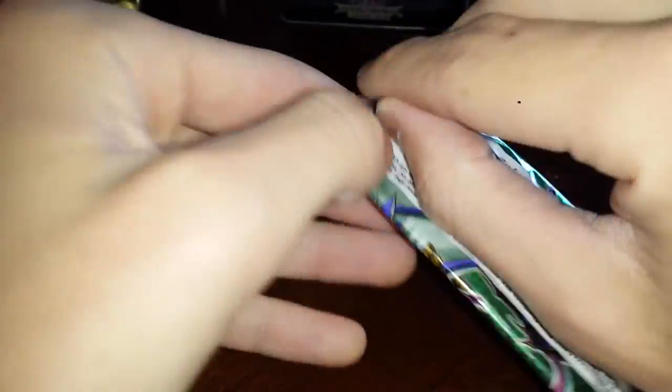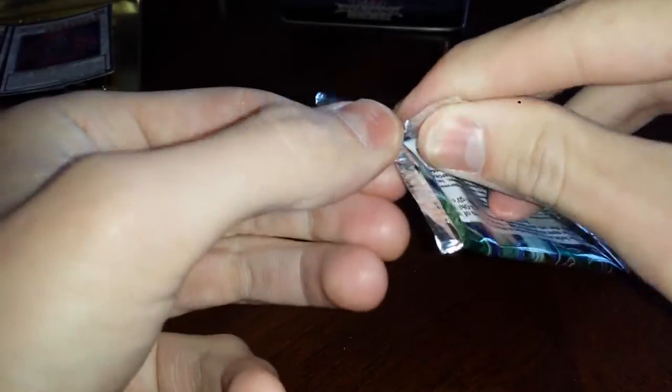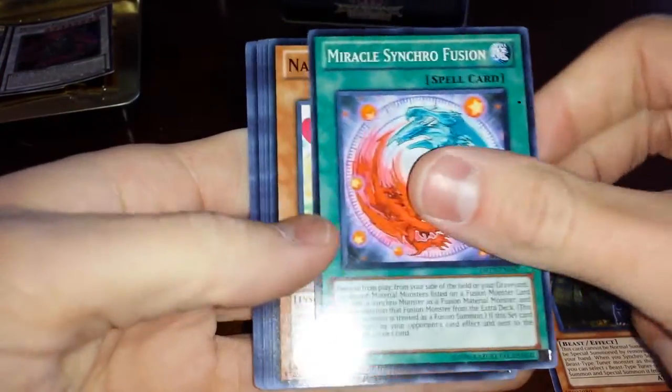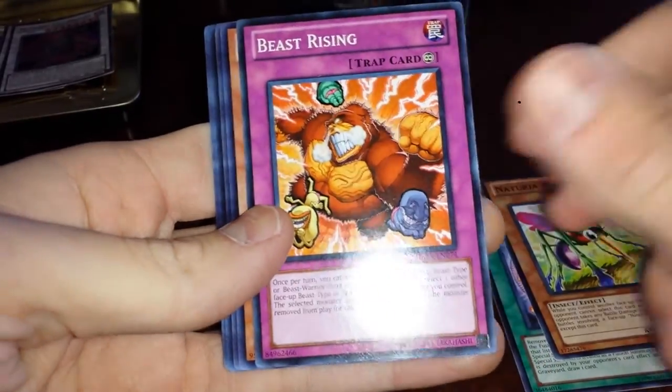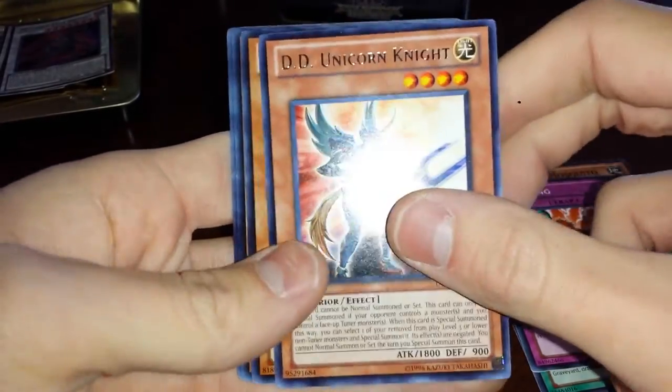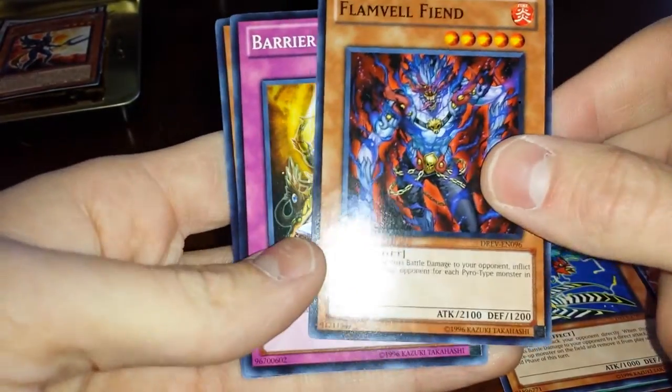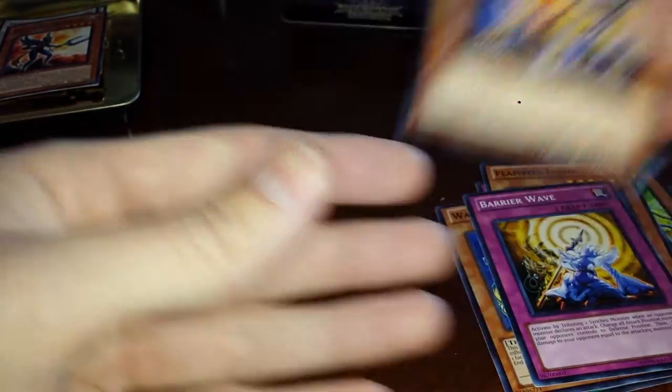We'll start with Duelist Revolution. We've got Monoceros, Miracle Synchro Fusion, Naturia Mosquito, Beast Rising, DD Unicorn Knight Rare, White Phasant, Flamvel Fiend, Barrier Wave, and Bicorn Ray M.